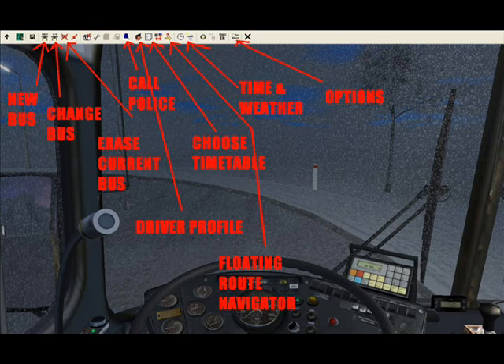The next two marked buttons are Time and Weather — self-explanatory. The clock lets you change your time, day, and time of day. The rain cloud lets you change the weather type. The last marked button is Options, for your graphics, sound, and other settings. That concludes the menu part of this tutorial.